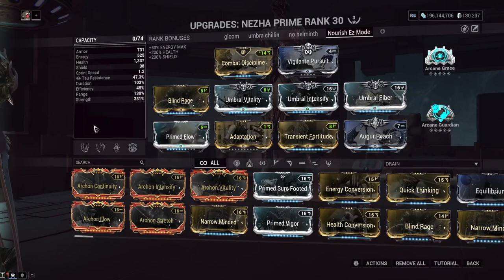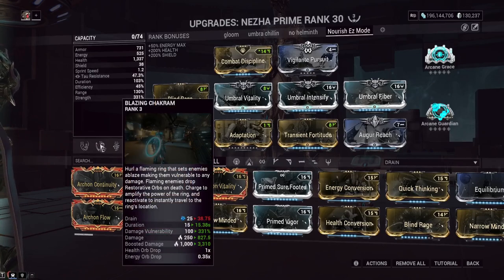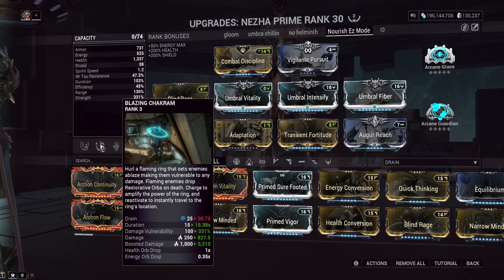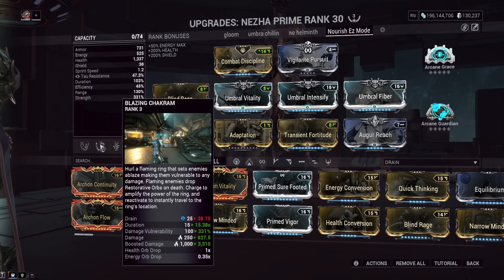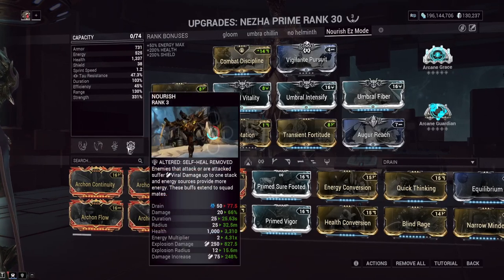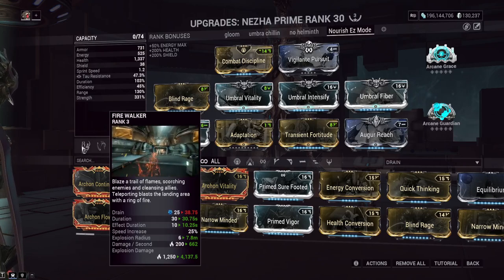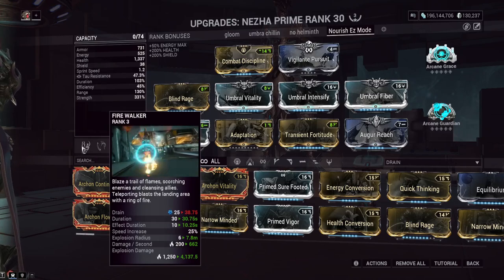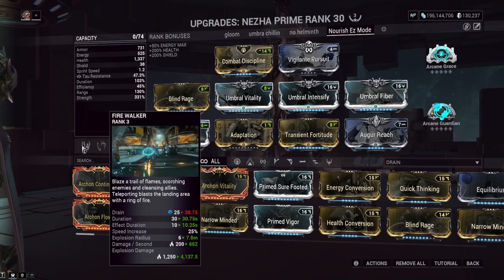We're building a lot of power strength primarily for Nezha's second ability, Blazing Chakram. When an enemy is hit by this, they get a damage vulnerability that scales with strength. With this build at 331 strength, enemies take a 331% damage vulnerability increase — very nice for one-shotting acolytes. The speed increase on Nezha's first ability, Firewalker, doesn't actually increase with strength, hilariously. I actually like Nourish a lot more than Nezha's normal fourth ability, Divine Spears, which requires pressing the button multiple times even with recast.